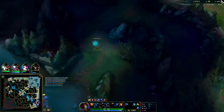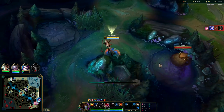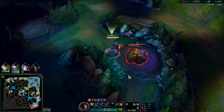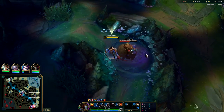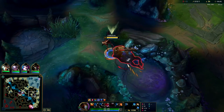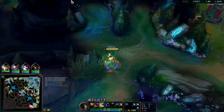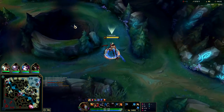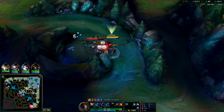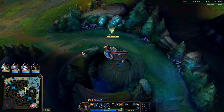My bot lane got absolutely devastated there. For example, here we can get it with an E kind of outside of its vision — Q, W. The Q did 300 damage, which is about as much as my Drain is doing right now at full health. Drain's about 365, but now it's doing 459 because it's much lower. I'd like to back to get tier 2 boots but all my camps are up.